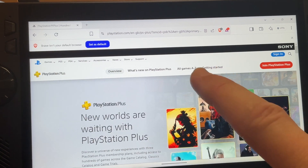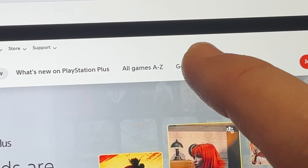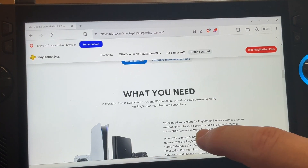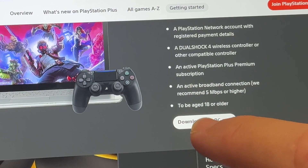Next, for step two and still in the PS Plus area of the website, let's click on Getting Started. Scroll all the way down past the membership plan, what you need, and also the new to PS Plus Premium sections, and the PS Plus on PC area right here.